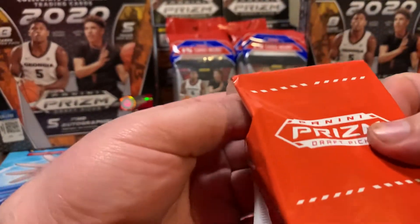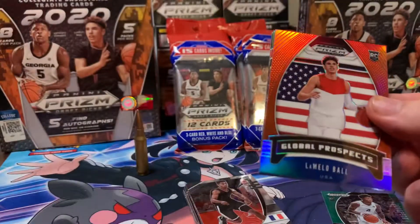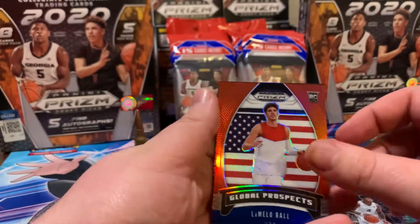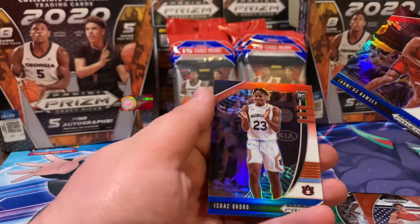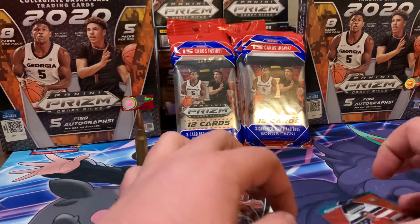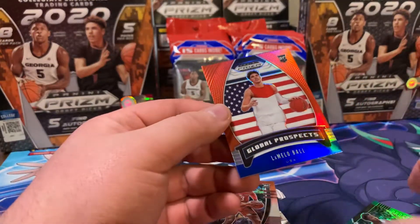Now in our red, white, blue pack, let's see what we got. LaMelo Ball — red, white, blue. Hell yeah! Jamius Ramsey — red, white, blue. And Isaac Okoro. Not a bad pack, guys. We got the LaMelo red, white, blue — global prospect.